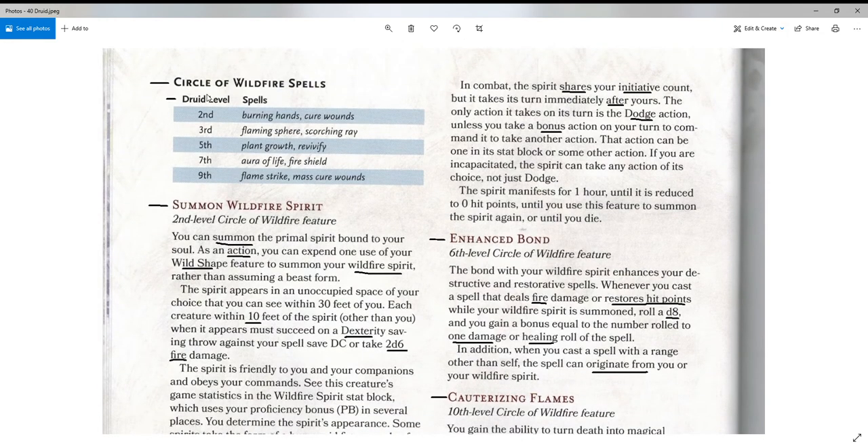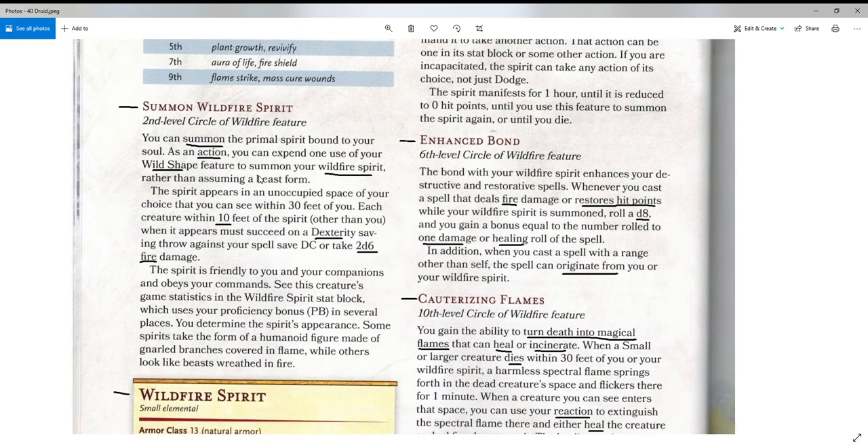Here are our Circle of Wildfire spells. At druid level two you get burning hands and cure wounds — a couple of good ones, burning hands at that level is hard to beat. Third level: flaming sphere and scorching ray, two good ones. Level five: plant growth and revivify. Seventh: aura of life and fire shield. And ninth: flame strike and mass cure wounds. So you've largely got fiery destruction spells and healing spells, just as it said in that previous section.